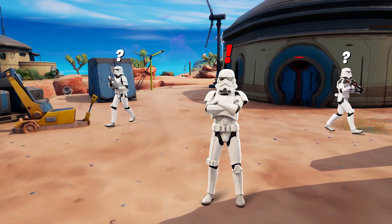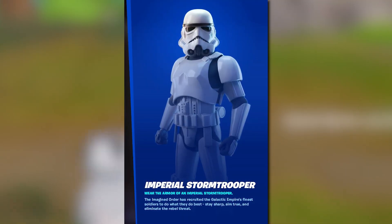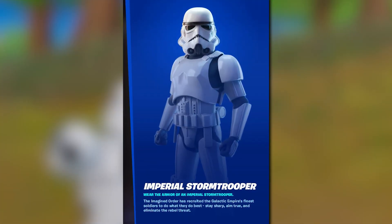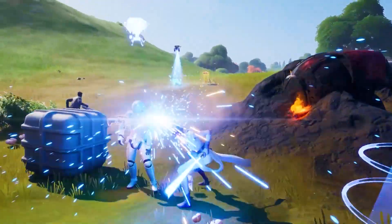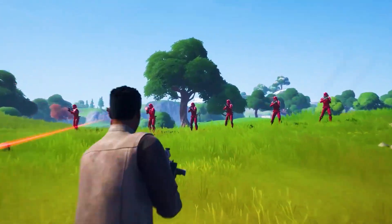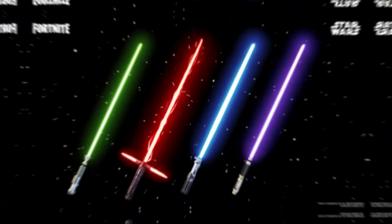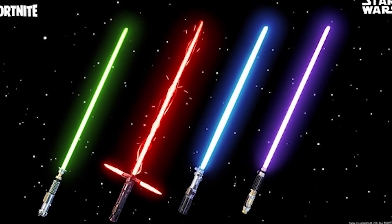The new Stormtrooper NPC will now be added to your collection book, findable on Tuesday with V20.30 finally releasing. It's not confirmed what he may sell, but the potential of him selling a Mythic Blaster Rifle — as well as even a lightsaber directly from him when spending your gold — seems pretty realistic.